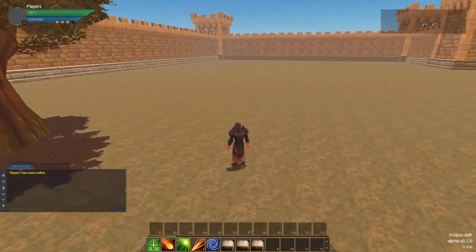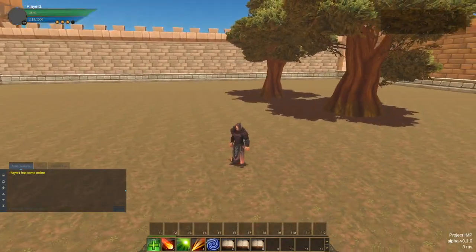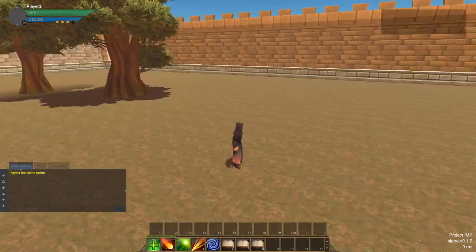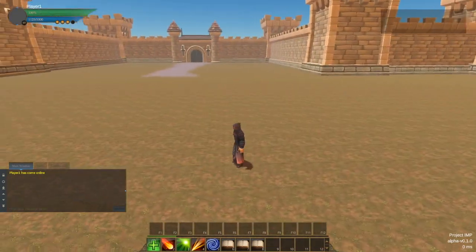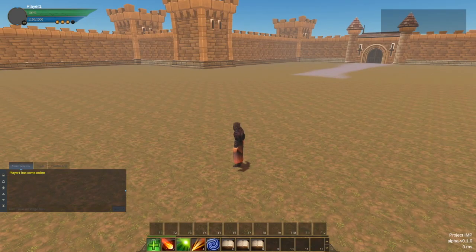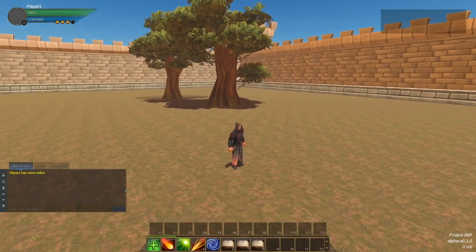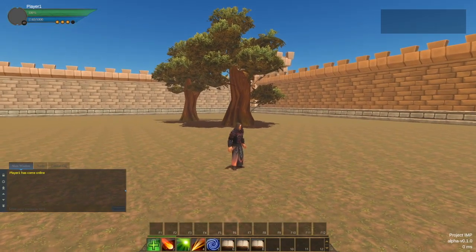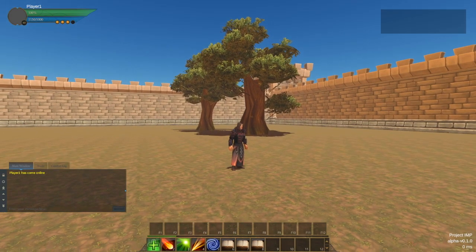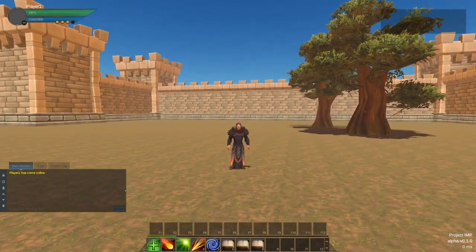The area looks okay — it's quite empty, but we're getting there. We'll add more later on. In other tests we'll be adding NPCs, quests, abilities, and some combat, but for this release I want to have a very narrow testing scope and get some early feedback and work on it.